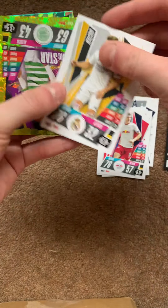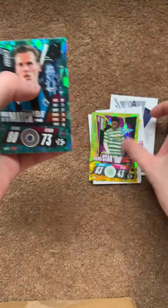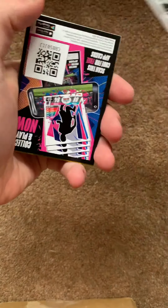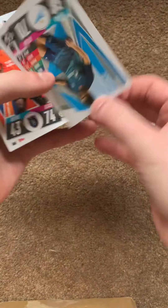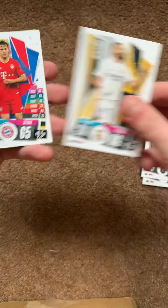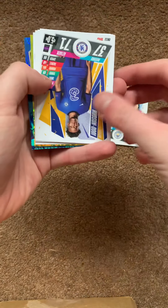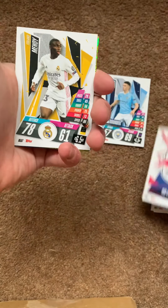Hi guys, welcome back to Trading Card Showcase. Today we have the Matchtack Festive Boot Bag. You can see it — I'll take it out of the plastic. We have the boot bag, and straight away we'll open it up. There is the limitation card that came with it. We have one, two, three, four, five, six, seven, eight, nine, ten packs of cards, a mega tin, a festive box, a mini tin, and one of the pro play mats.